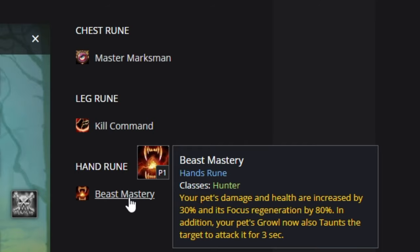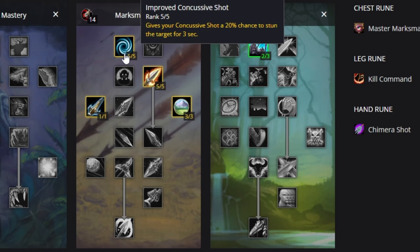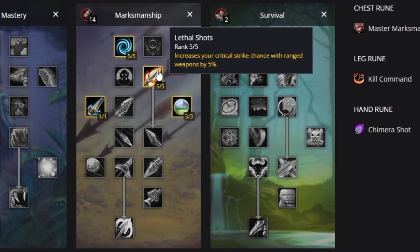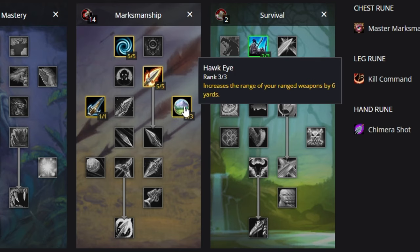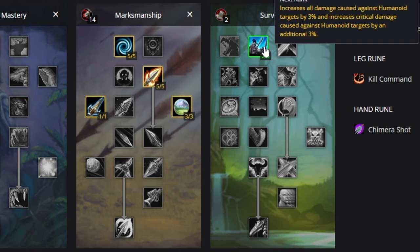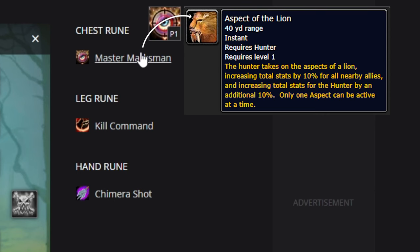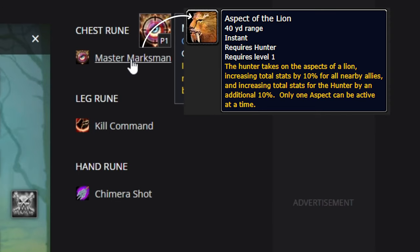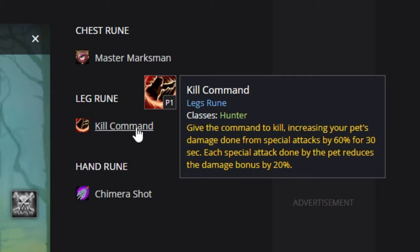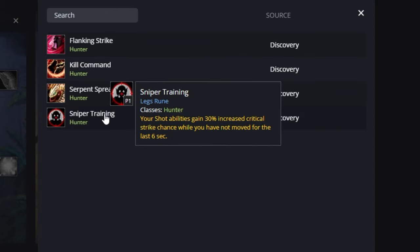For Marksman in SoD level 25 PvP, we're running five out of five Concussive Shot, five out of five Lethal Shots, Aimed Shot, Hawkeye three out of three for the extra range, and our last two points in Humanoid Slaying — though you could put them in Efficiency if you prefer. For the chest rune it's Aspect of the Lion, currently showing Master Marksman as a placeholder. The leg rune is likely Kill Command; Sniper Training just got nerfed to 10% increased crit chance and doesn't lend itself too well anymore.